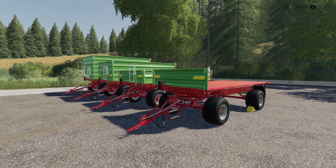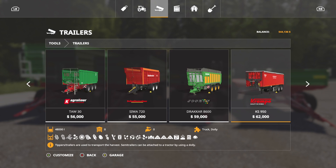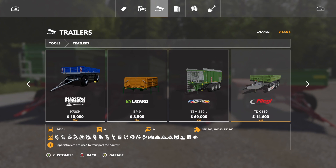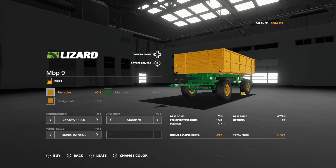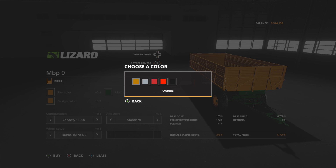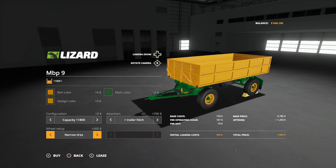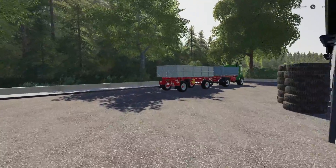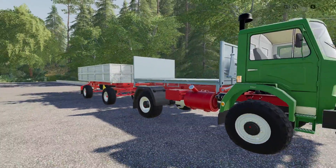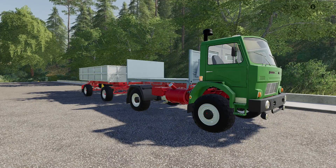One thing I failed to mention about the truck — I said it works with the Fortress trailers and it does, very well. But it's really meant for the Lizard pack. We don't have all the crazy color changes we could want, but we've got pretty much all the stuff you'd expect. It will work with that as well, and it's supposed to. It's not going to be large scale — it's going to be smaller scale, but enjoyable scale.